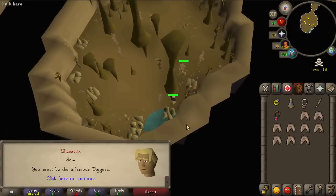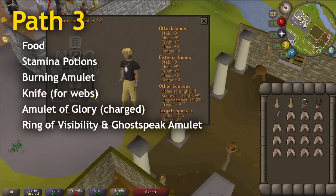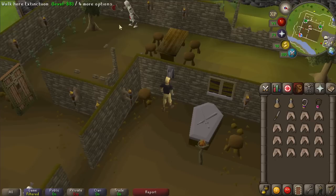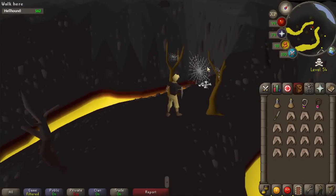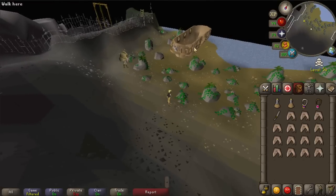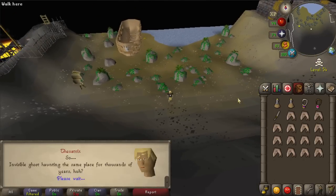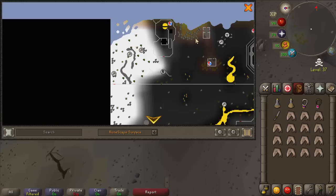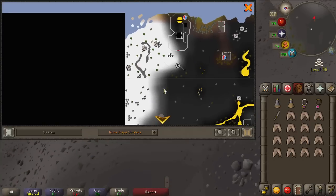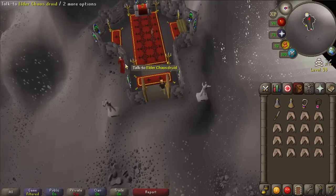For path number three you'll need stamina potions, a glory, a burning amulet, a knife, and some food. Start by taking the Edgeville lever into the deep wilderness and run directly west as soon as you slash the web until you reach the shipwreck. Just south of it you'll see the ghost walking around — he's a bit hard to pick out but you will find him. From here run south-west through the gates, then south all the way to the chaos temple, where the ghost is lurking around.